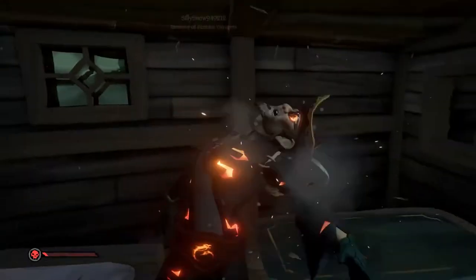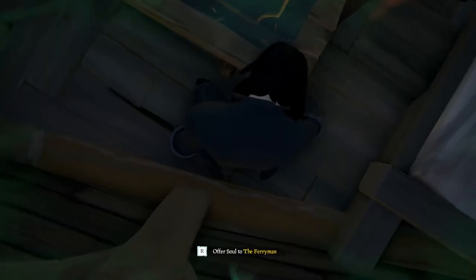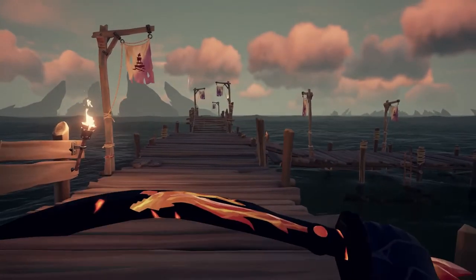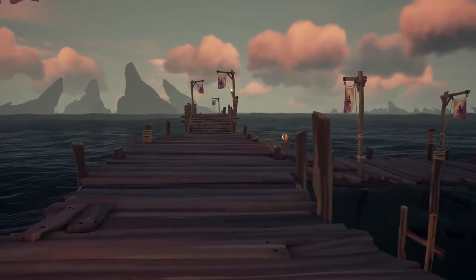But what if I told you that the sword lunge can be much more useful than just a simple button press? This is what I like to call the advanced sword lunge. To perform it, simply press the block button before you hold down the attack, allowing you to strafe a little bit before the attack windup is completed.